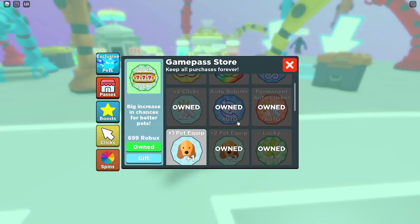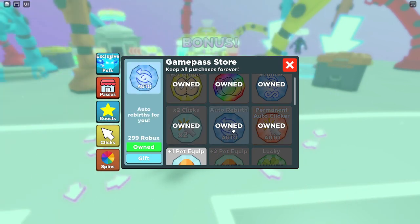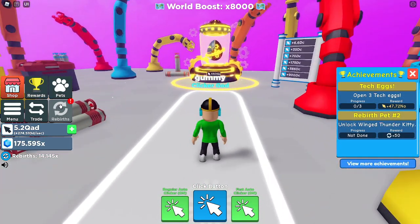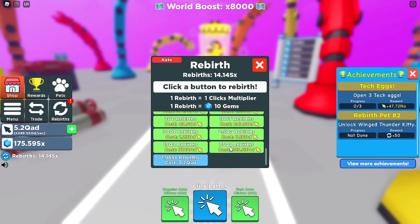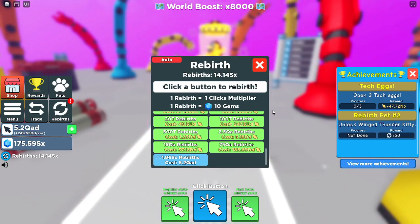Going back to the game passes — we have the permanent auto clicker, times two clicks, auto rebirth, and unlimited rebirth. Auto rebirth is kind of useful but you could also just AFK on it with two auto clickers. If you're playing on mobile, definitely get auto rebirth because it'll be useful when you have to keep tapping back and forth.